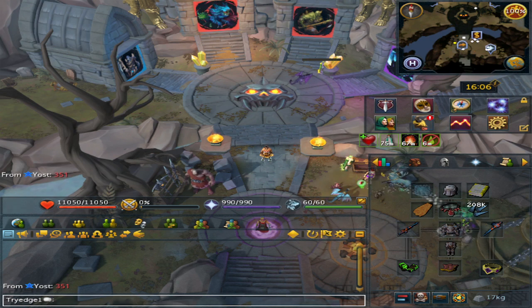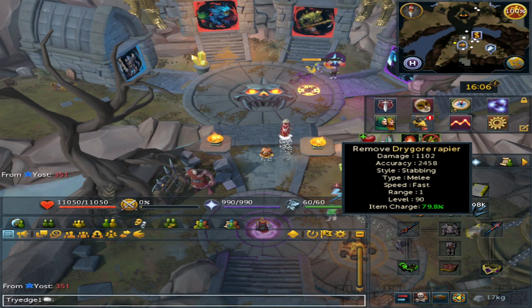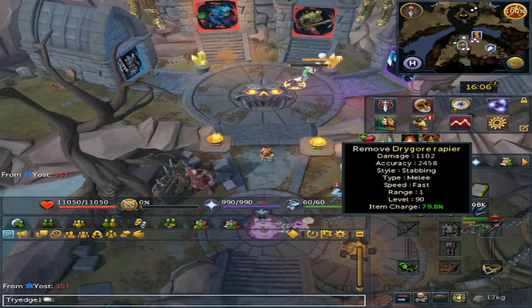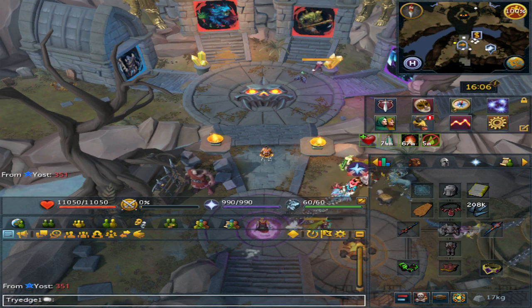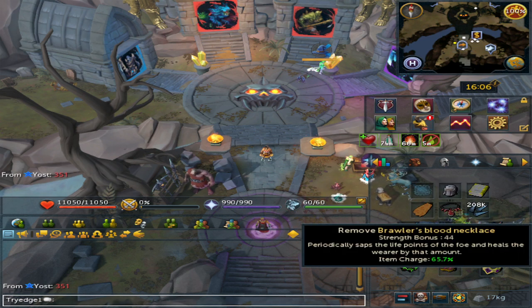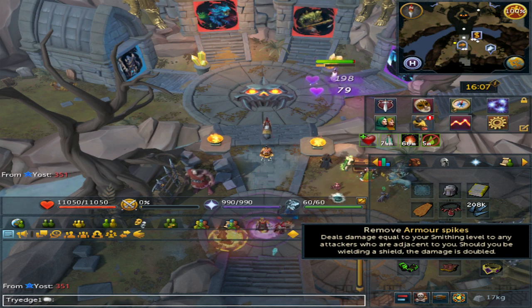For weapons I'll be using Drygores. I did try Ripper claws but they kill stuff a lot longer, which messed up the rotation. Cinderbanes are massive — you will also need the Brawler's Blood Necklace instead of the Amulet of Souls because honestly there's no difference.